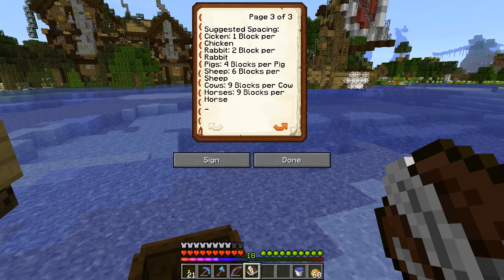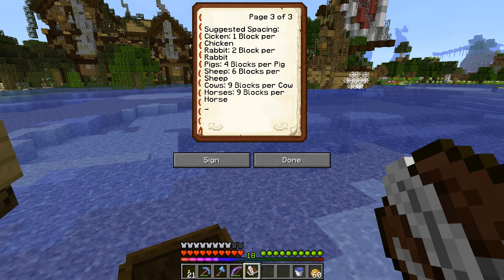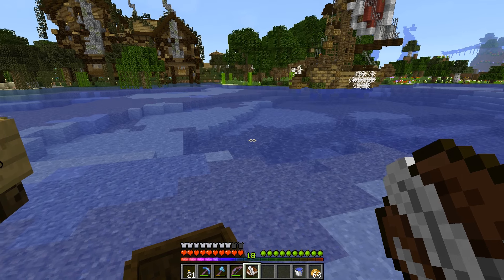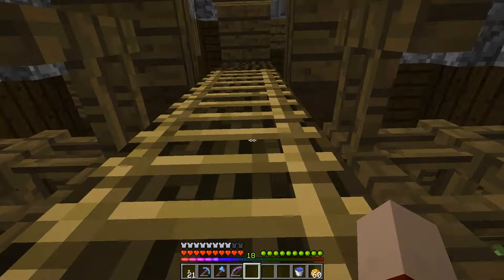And who is the CEO for Neat? Cow — 9 blocks per cow, 9 blocks per horse. Wow, that's a lot of blocks, man. I don't know if they need that much.